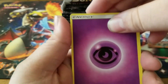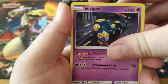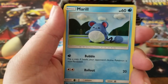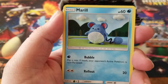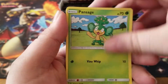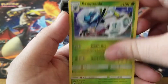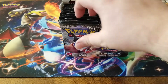We have a psychic energy, Lana, Seviper, a Gloom, a Charmander, a Meryl. I kind of like these arts - they're pretty cool, like some claymation stuff. We got the Pansage, the Espurr, a Pikachu, an Araquanid reverse holo, and a Heracross for the rare.